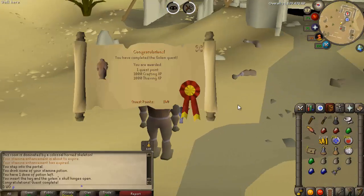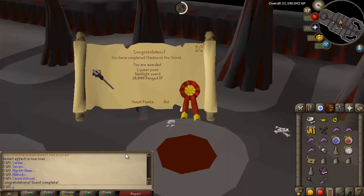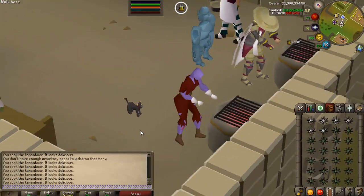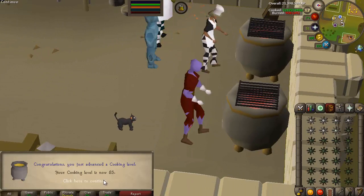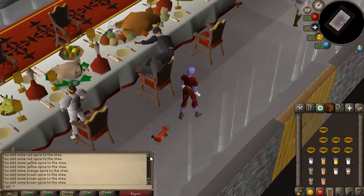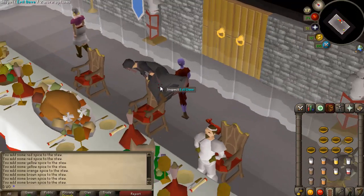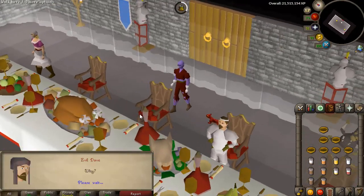Just finished the Golem quest, needed for the Recipe for Disaster gloves upgrade. And there is Shadow of the Storm done too. You thought the cooking grind was over, but it's not — we're waiting for the kitten to grow, so why not cook while we wait? Got to 85 cooking. We finished it and did it all with the kitten — only took 50 minutes. Glad it's over. We can upgrade the gloves once again!